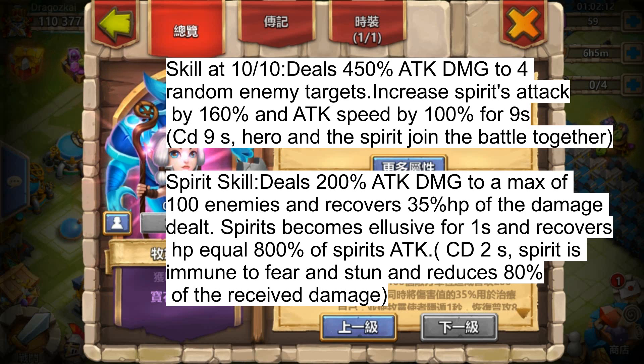Her skill deals 450 damage to random enemies and increases the spirit's — which is the demon's — attack by 160% and attack speed by 100% for 9 seconds, with a 9-second cooldown. The hero and spirit join the battle together. The spirit skill is insane: it deals 200% spirit damage to up to 100 enemies and recovers 35% of the HP from damage dealt — similar to Anubis.